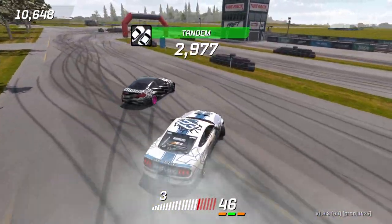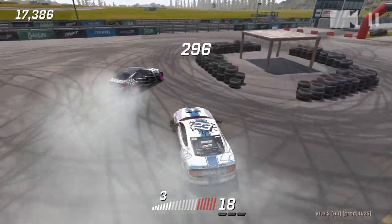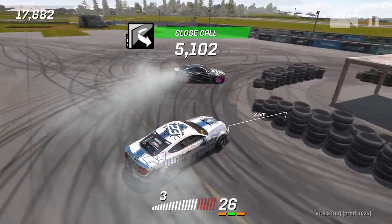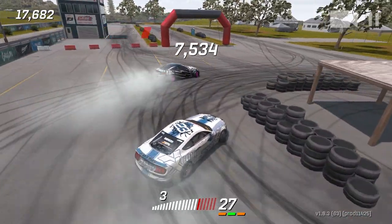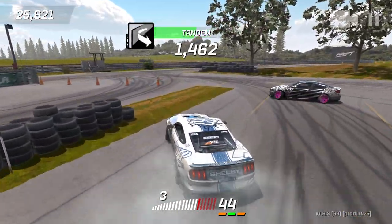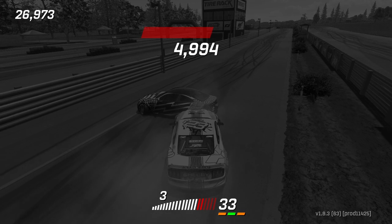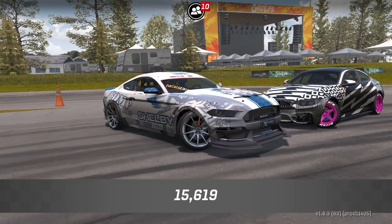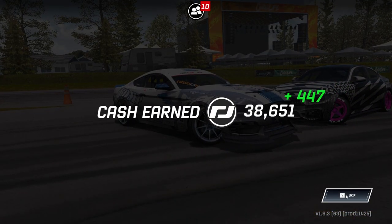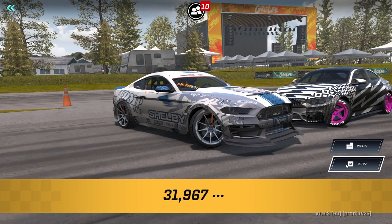There we go, now we're doing some flow. We go into his door hard but we're still in drift. I don't know if it's going to be enough to get that 42,000 though. Better than the other one. We're in the 30s — if I wouldn't have hit him and stayed in going into that Trident section, we probably would have been okay. Let's skip this, we got some cash rewards. We're going to retry it.